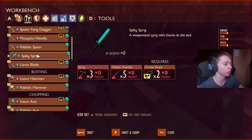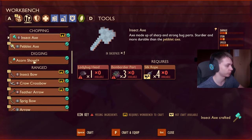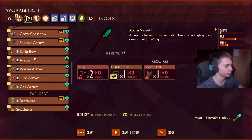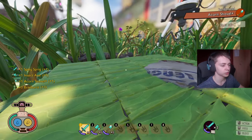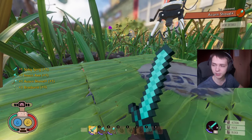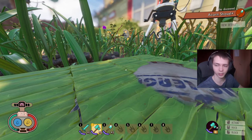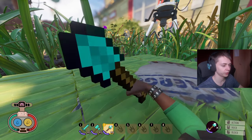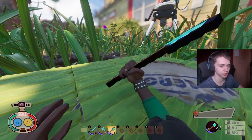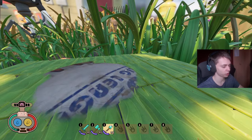There is also a bunch of new stuff in the workbench — the spiky sprig has turned into a diamond sword, the insect axe is a diamond axe, the shovel is a diamond shovel, and we have bombs as well which are brat bursts. I'm going to craft a bunch of these. So as you can see the spiky sprig is a diamond sword — beautiful. We have the diamond axe right here, works as you would expect. And then finally the acorn shovel is the diamond shovel. It just works perfectly.